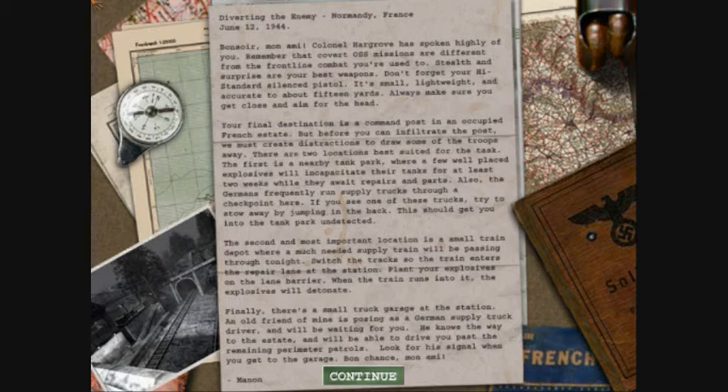The second and most important location is a small train depot where a much-needed supply train will be passing through tonight. Switch the tracks so the train enters the repair lane at the station, placing explosives on the lane barrier. When the train runs into it, the explosives will detonate. Finally, there is a small truck garage at the station. An old friend of mine is posing as a German supply truck driver and will be waiting for you. He knows the way to the station and will be able to drive you past the remaining perimeter patrols — look for a signal when you get to the garage.